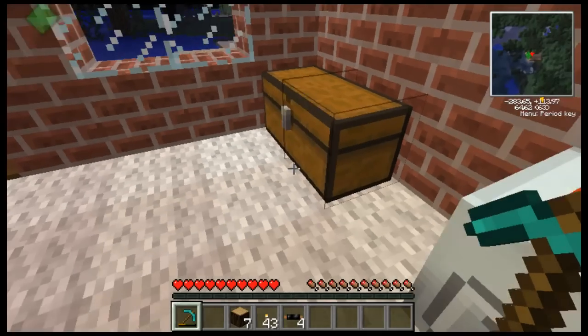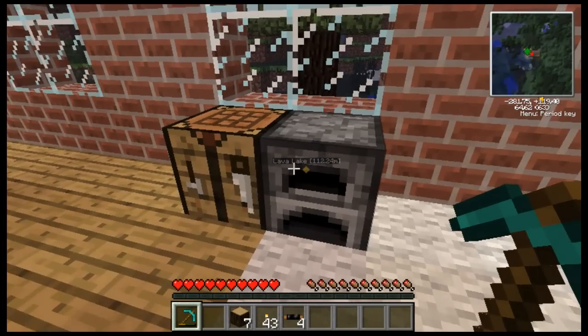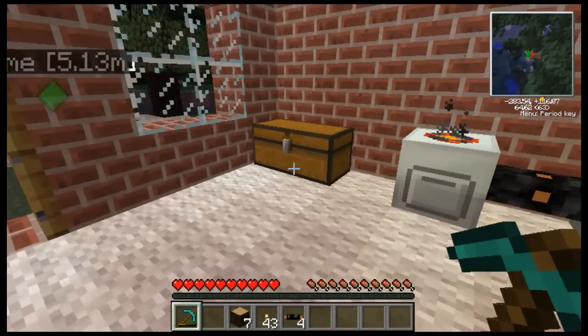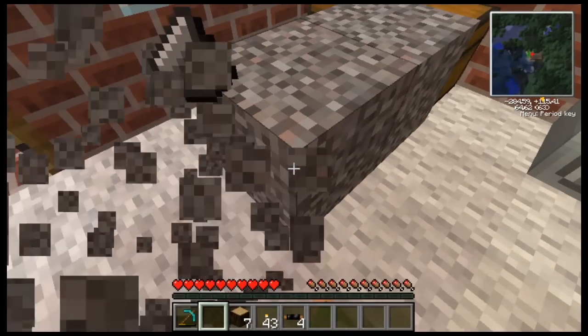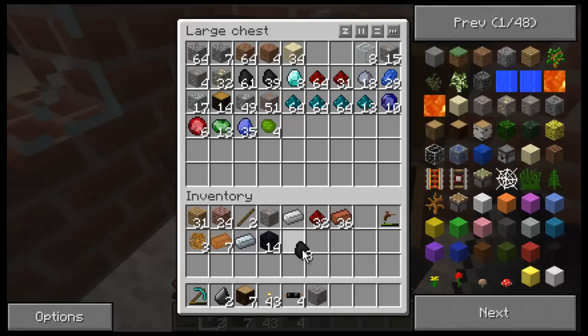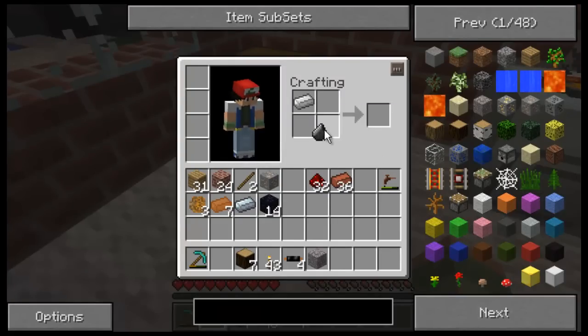Right now I need some glowstone, and I have to use the obsidian to make a portal so I can go into the nether. Here's my iron — I need a flint. There we go, two of them. I'll take the flint, I only need one of those. Flint and steel so I can start the portal on fire.